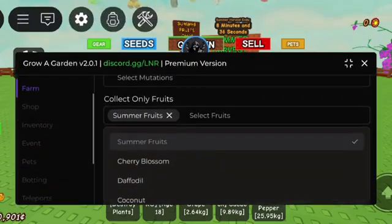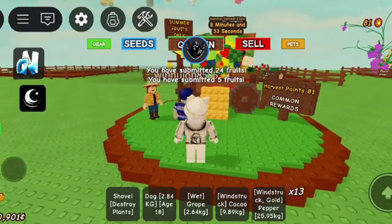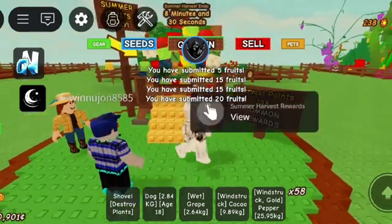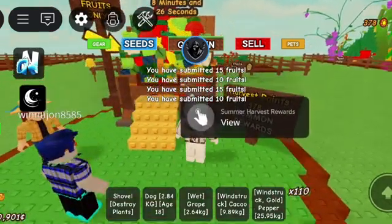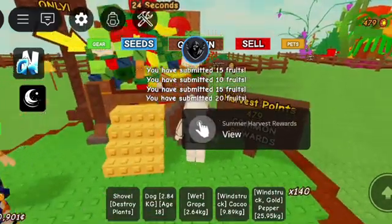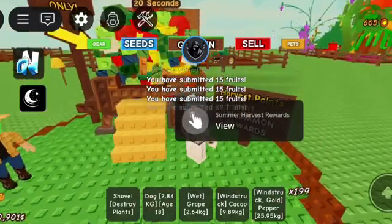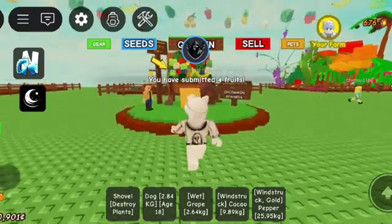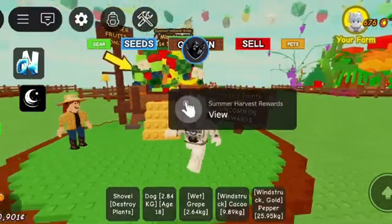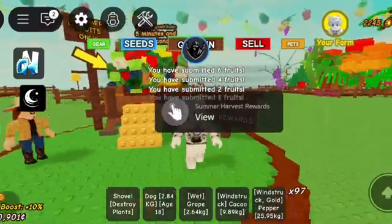By doing this method you can earn thousands of points in Grow a Garden summer harvest and get a lot of rewards. Nat Hub also has auto-craft seeds or sprinkler based on your selection, and will auto-craft items if you have the materials. You also get egg ESP and many other farming features. If you are new to my channel, make sure to like and subscribe — until then, watch the showcase and I'll meet you on the next one.